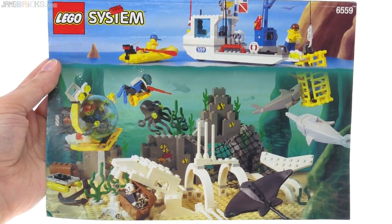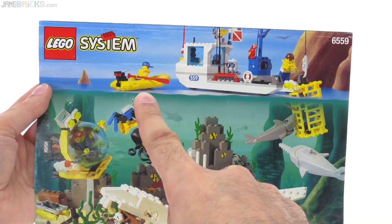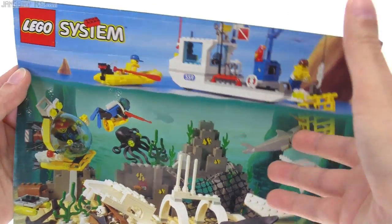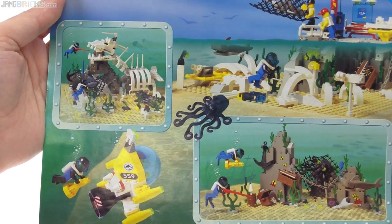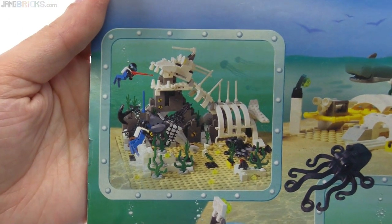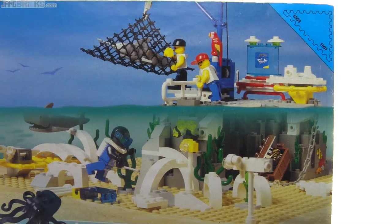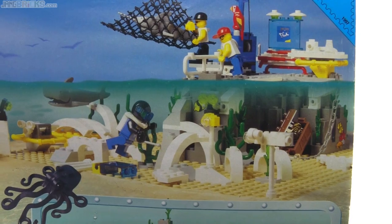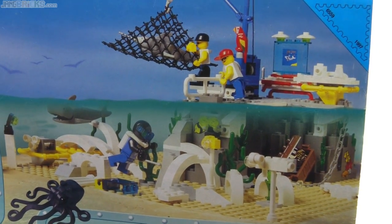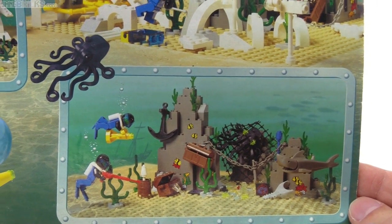I was fortunate enough to get the original instruction book, which has a very nice looking scene on the cover — though not the most realistic, since the boat doesn't float (the sub actually does, interestingly). The back of the booklet shows alternate builds, which I appreciate. None use all the parts, but they show very different scenes and different ways of organizing things, including a smaller tender barge configuration.